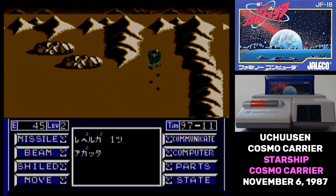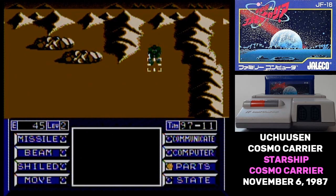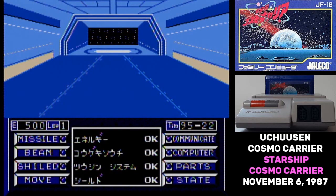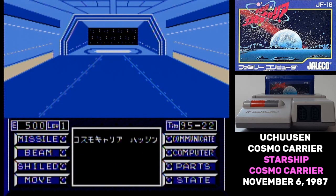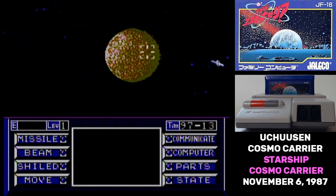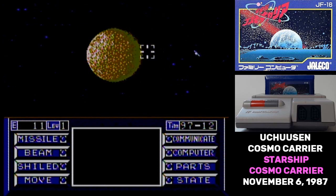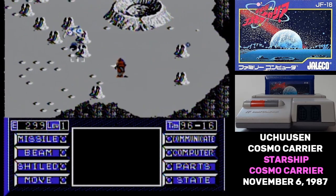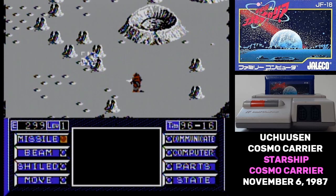A major problem with Uchusen Cosmo Carrier is that it's very easy to get into a dead man walking state. Warping when you're targeting the Earth is how you can recover all of your energy and get passwords, and early on, that's really your only option. So if you go to Mars and fall below 100 energy — which you need to warp back to Earth — then your game is done. Similarly, you can blow up friendly craft that are required to complete the game. Unsurprisingly, I didn't manage to collect a single missile piece. I know there's one somewhere around Mars, I just couldn't find it.